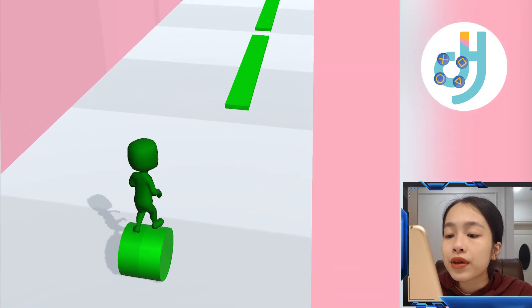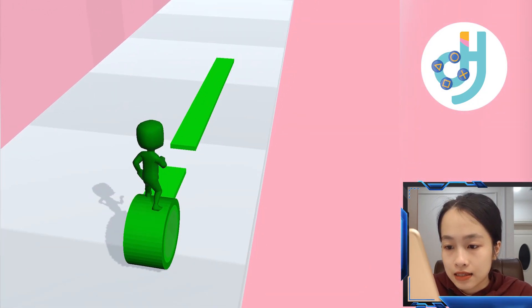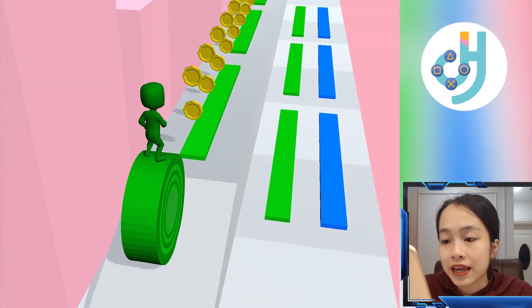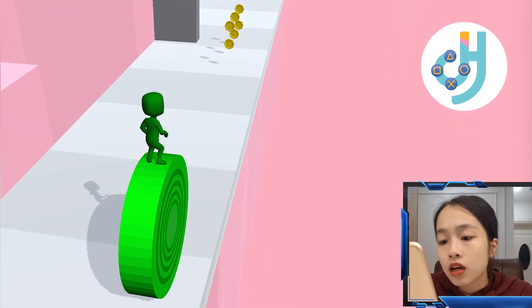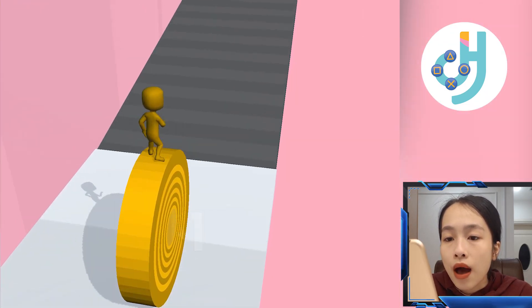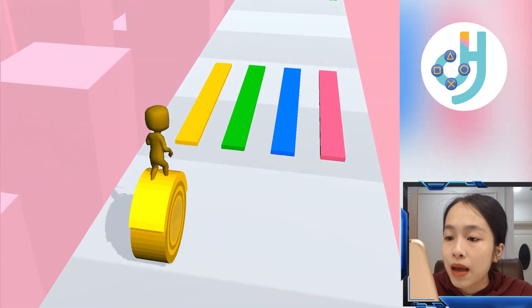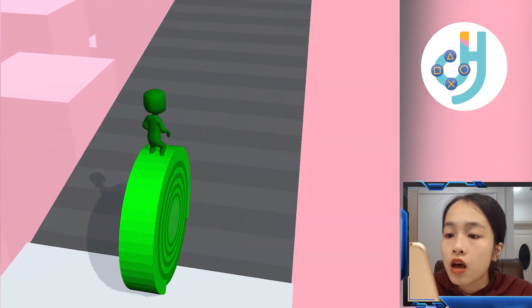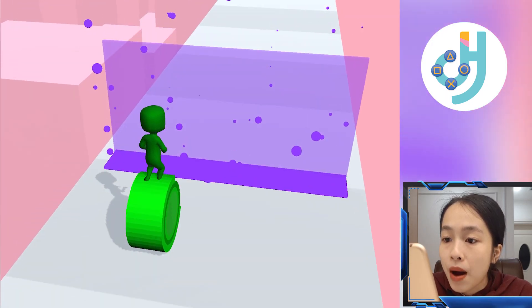I'm rolling this green gum, letting it get bigger and bigger so we can earn a lot of golden cards. Wow, a yellow one! Okay, let's keep rolling, my friend. This time we're turning to a green one — wow, a bubble!